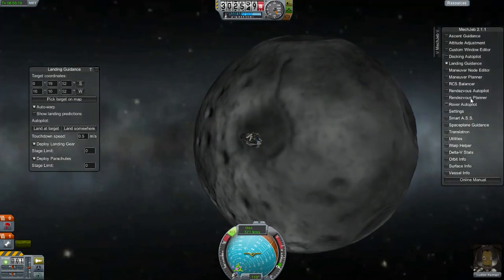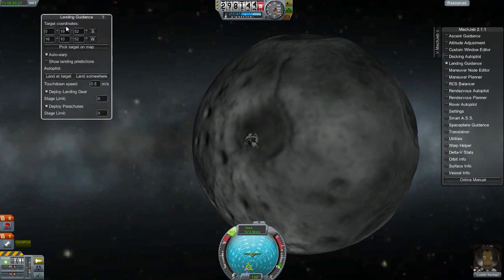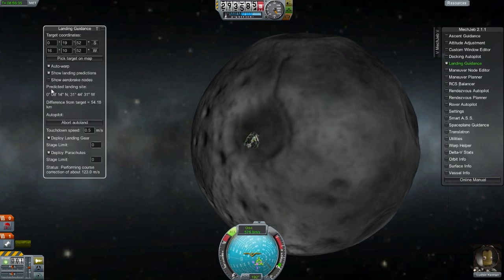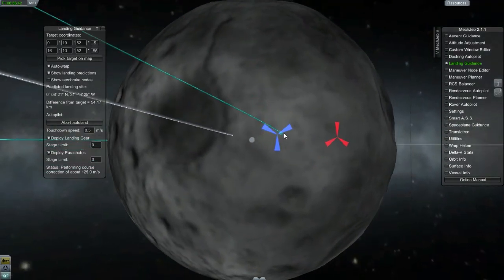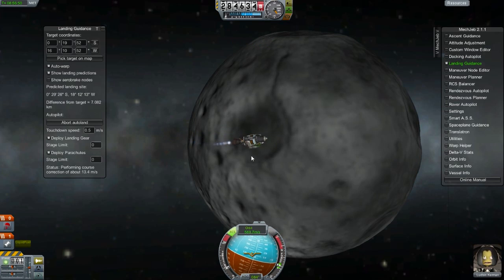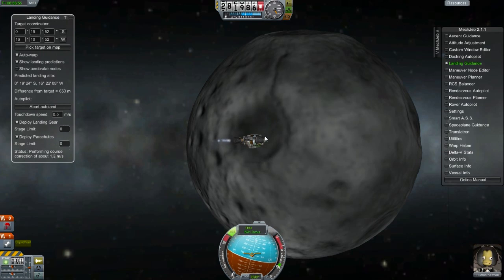Here we are at the moon and we are going to go to our MechJeb menu and click on land guidance — this menu should pop up to your left or somewhere on your screen. We are going to pick a spot to land on the moon today. So we're going to pick 'Land at Target' and I've already selected a target to land at — that is right where the blue marker is. It's going to ask you to pick a spot on the map and your craft will begin to maneuver itself to land effectively.